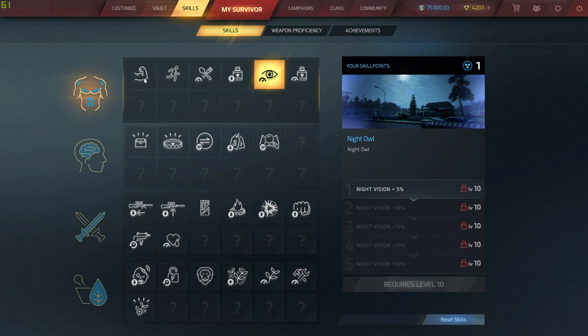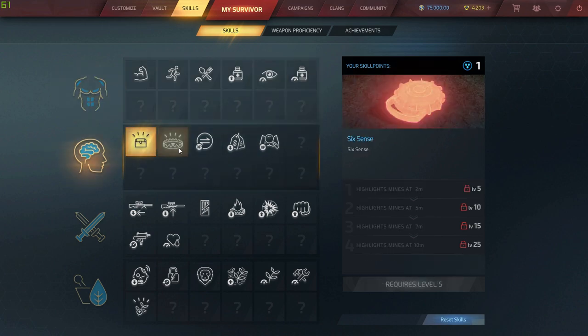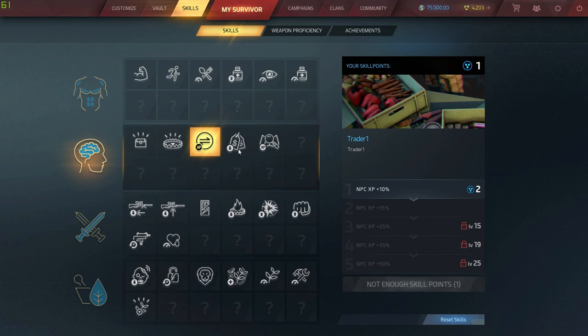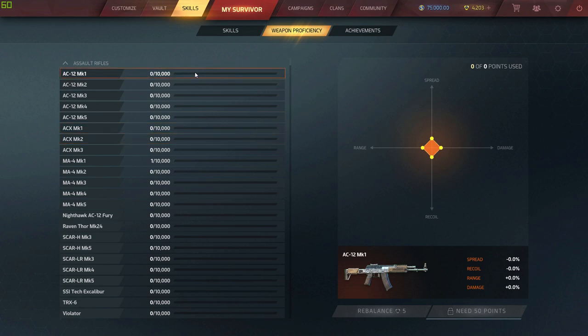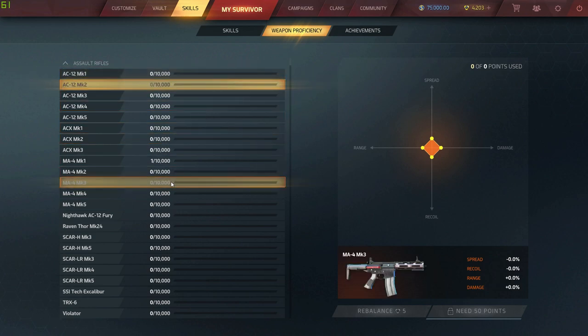On to skills — as you do your missions and level up, you can unlock things like better strength, more stamina, not needing to eat as much, stuff for farming, and stuff for guns. There's quite a lot to it.